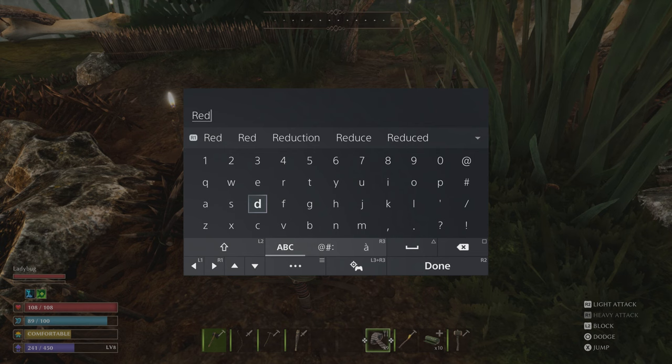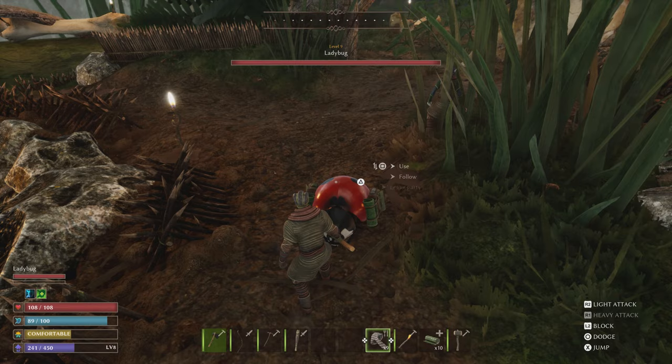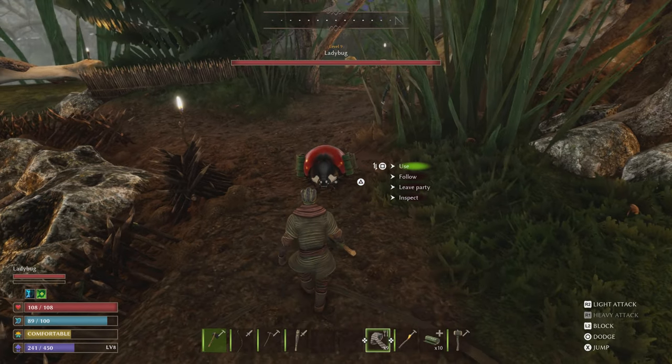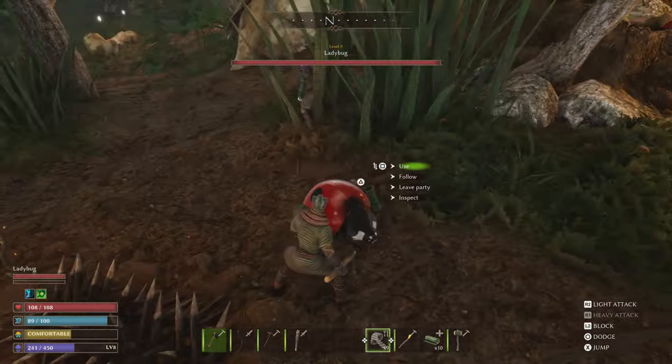So let's say we want to name it Red. After typing the name, it doesn't matter what you press — the name doesn't stick. We tried everything: square, triangle will close it without naming it, circle the same thing, L2, R2, all those buttons, hitting options, the touchpad — it all just closes it. Maybe if you try naming it when you're leveling it up, it'll stick. We'll have to see.